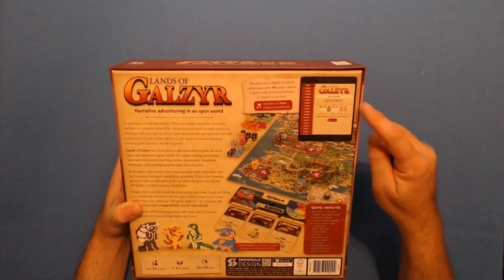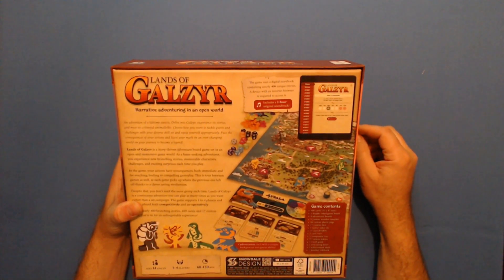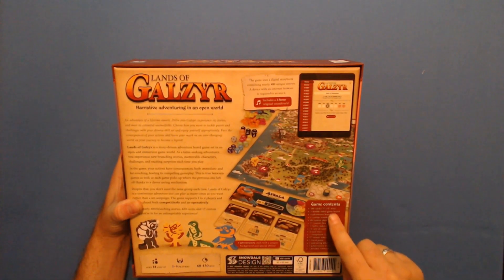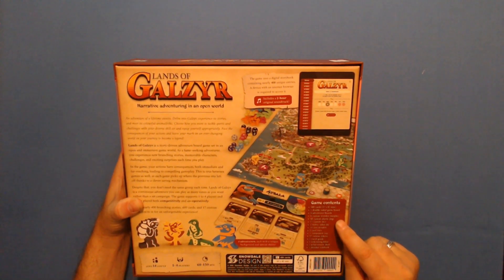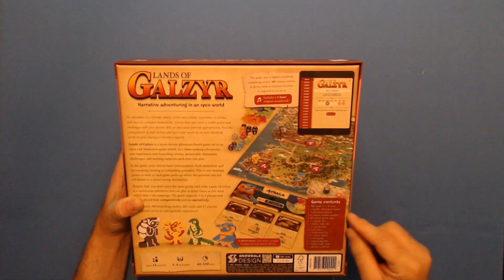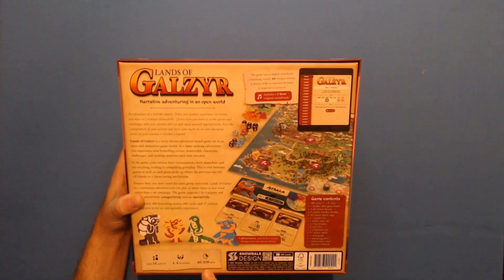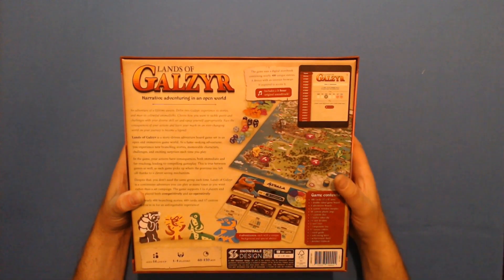There's a soundtrack I have to download and an app that the game uses — the game does require an app to play. It comes with 480 cards, a double-sided game board, meeples, plastic pegs to track your specializations in trays, travel guides, an achievement sheet, a rulebook, and supports one to four players at 60 to 150 minutes. There's also a persistent world you can keep coming back and playing.